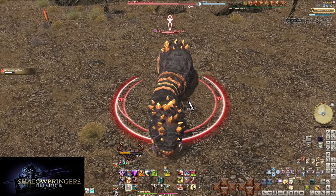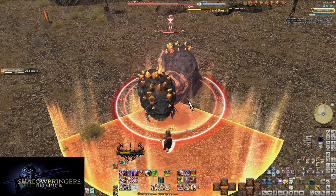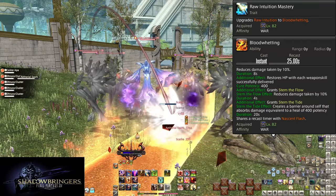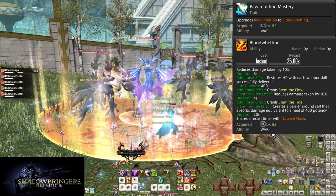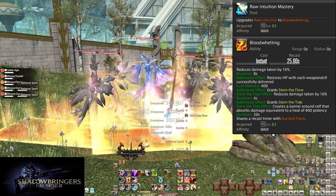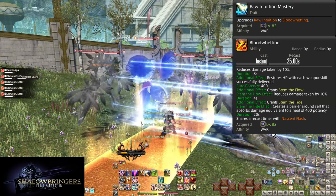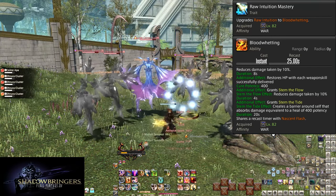With the Endwalker toolkit rounding out Warrior's insanity. Level 82, Raw Intuition Mastery and Blood Wedding. Blood Wedding is now 8 seconds of 10% reduced damage and 400 potency of healing per hit. Two more seconds, which actually does matter. But wait, there's more — now we also get 4 seconds of Stem the Flow, a second 10% damage reduction. Because these are two different buffs, it's a 19% damage reduction in total due to diminishing returns on stacked mitigation. For those 4 seconds, that extra mitigation can really help reduce a Tank Buster's threat.